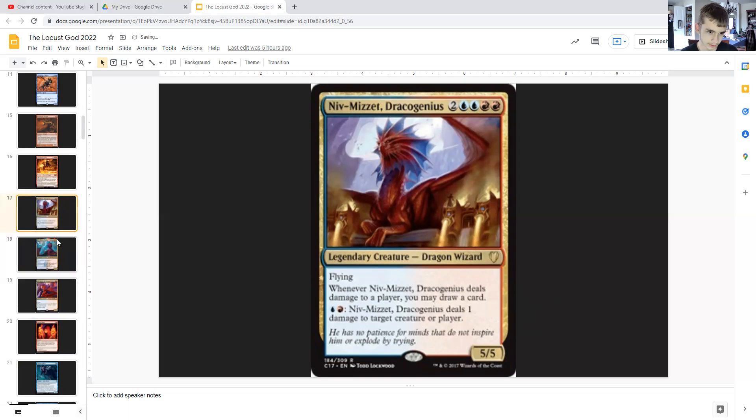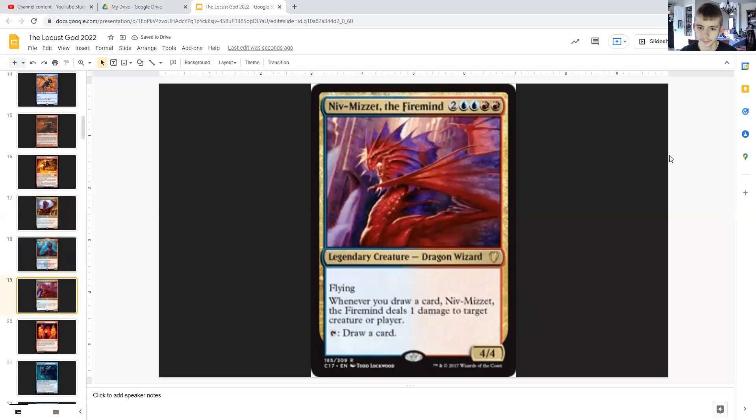Niv-Mizzet, the Firemind: for two generic, double blue, double red. He is a legendary dragon wizard with flying, 4/4. Whenever you draw a card, Niv-Mizzet the Firemind deals one damage to target creature or player. And then you can tap him to draw a card.